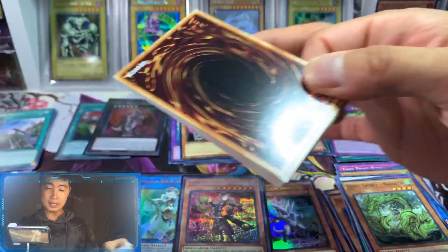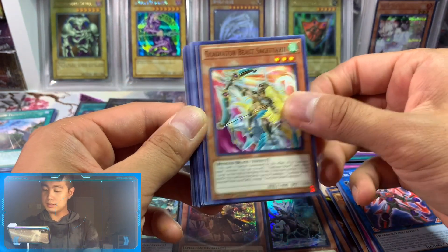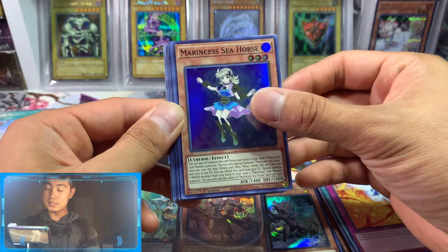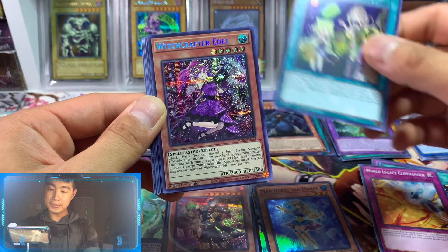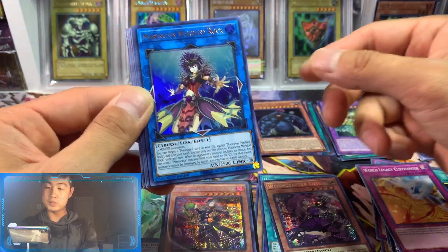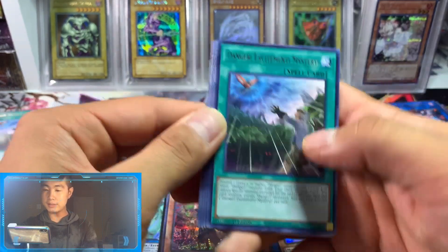Maybe in this pack we'll pull Red-Eyes Dark Dragoon — we'll see. We shall see. We got Morinza's Seahorse, Witchcraft Creation, and then last we have Witchcrafter Beetle for our Prismatic. Princess Mabel Rock, Gizmic Orochi. There you have it guys.